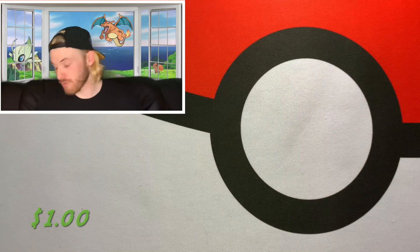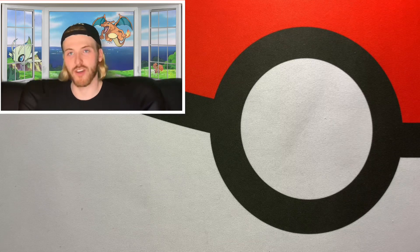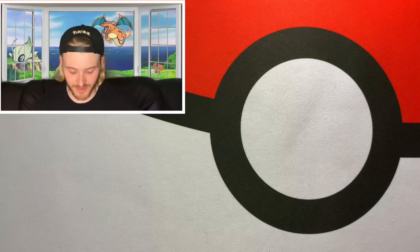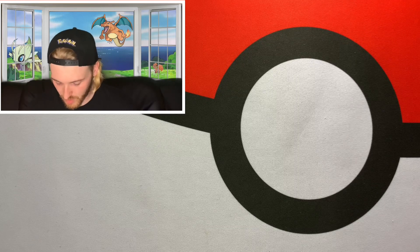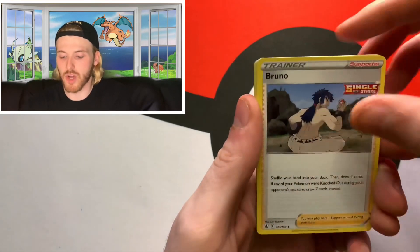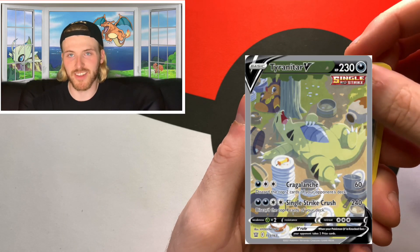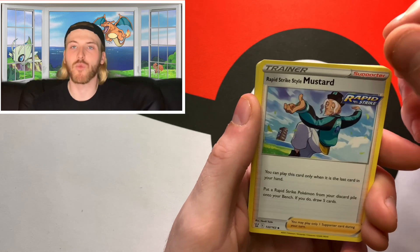That was pretty much the first box — not a single pull out of four packs. Let's go on to the next one and start it off with another Battle Styles pack. Come on, out of four Battle Styles packs let's get something good — at least a holographic. Feeling good about this pack. We got Steel energy, Bruno. There's also a Tyranitar full art in this set that is probably one of the rarest cards — I believe the pull rate is like 1 in 800 or something. That would be a tremendous pull.